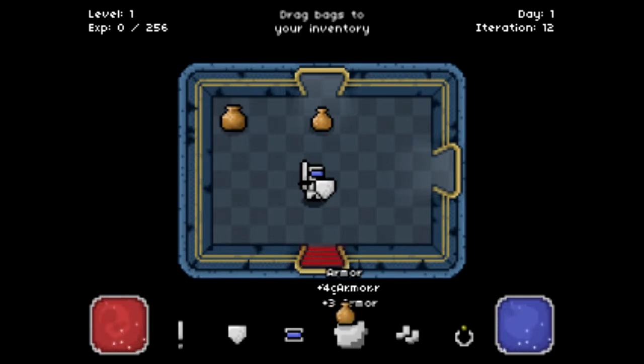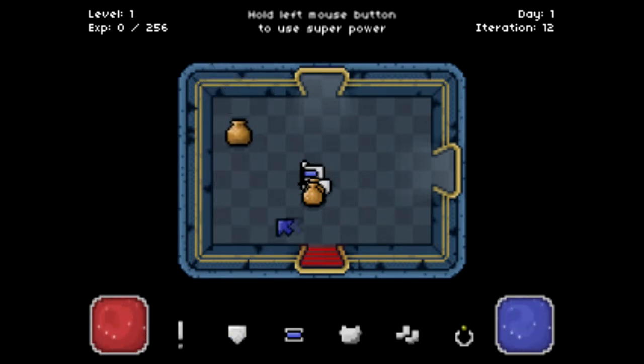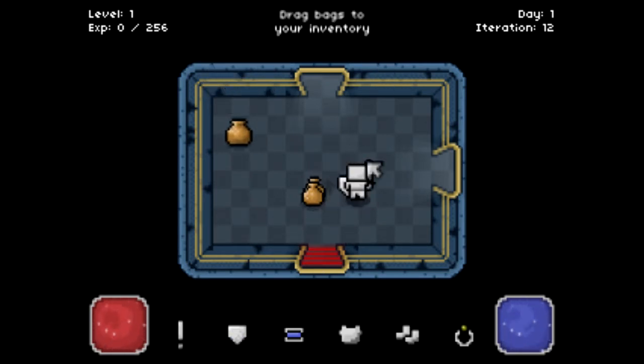My armor only gives 3 armor. This gives 4, so it's better. This one gives 5, so that's even better. And dirty shield gives 8, where my shield is already at 9 armor.